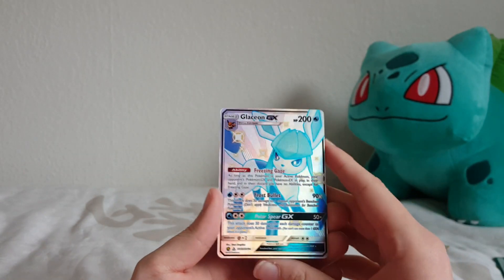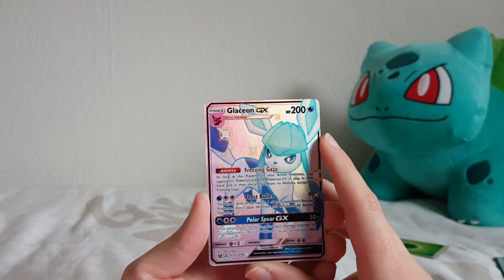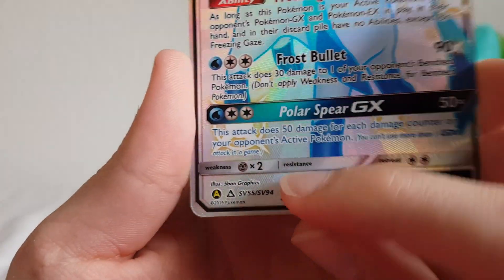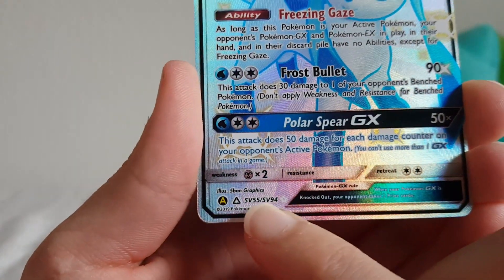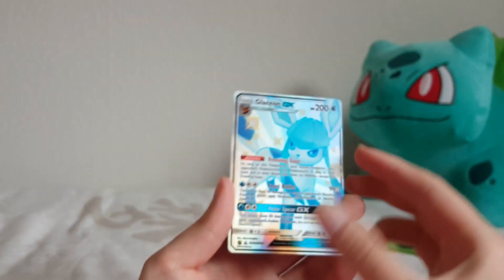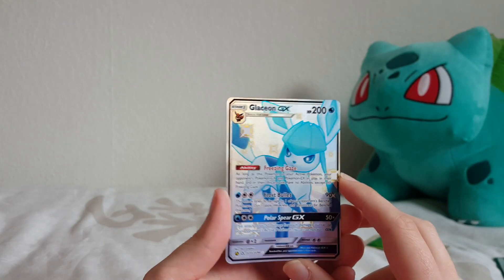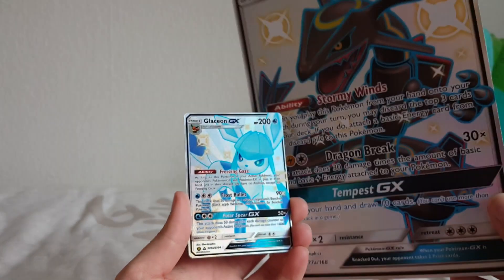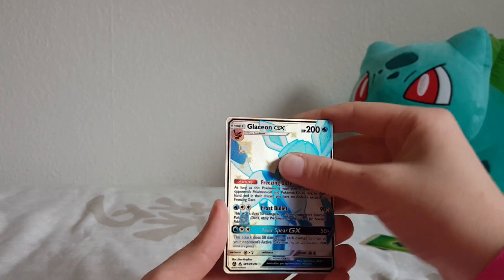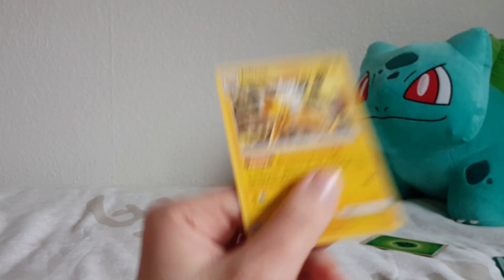We got a Glaceon GX as the rare, and this one is shiny! Is it a rare, ultra rare, or secret rare? It's in the set - that's pretty good. I'm really happy about this, it's a shiny just like little Rayquaza or big Rayquaza. And there's also this one - a bit confusing, but we'll set it aside and see.